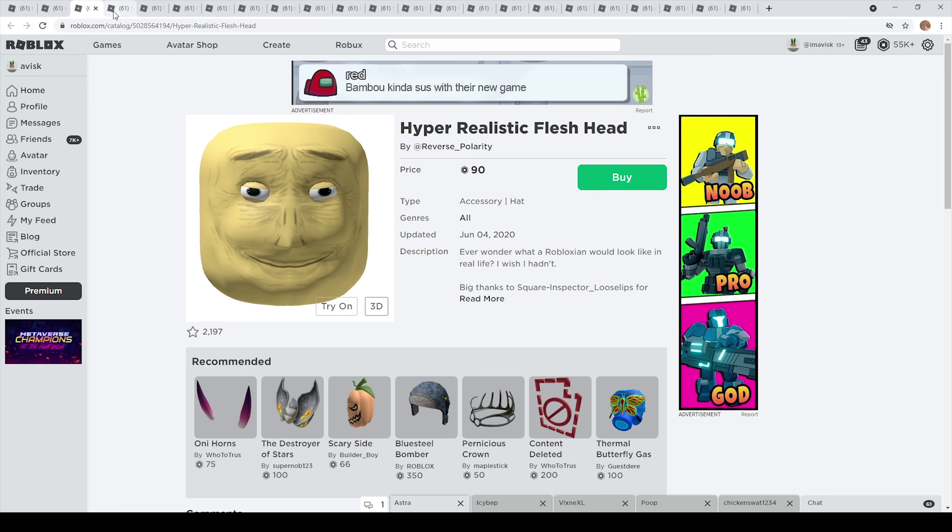The next item we received for the realistic series was this one made by Reverse Polarity. There was also a different, newer version, which is quite interesting. I remember making the first video about this item. This one was actually 90 Robux, so a little bit more expensive, but I think definitely worth it because it looks quite disturbing — yet it's still a very nice item.